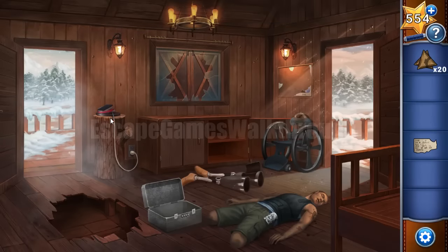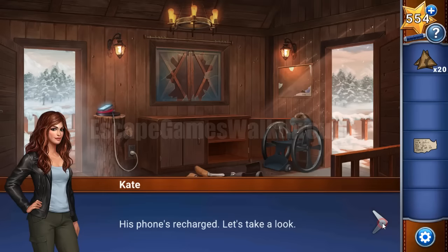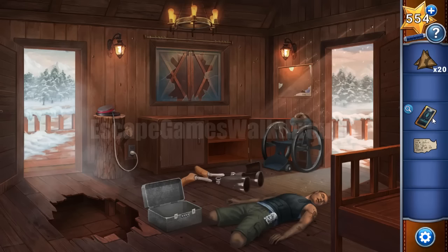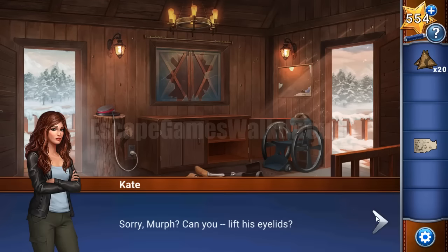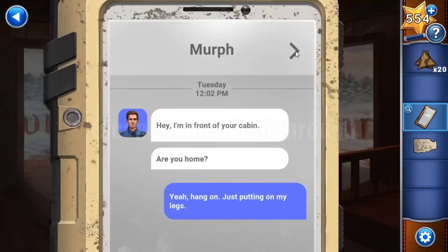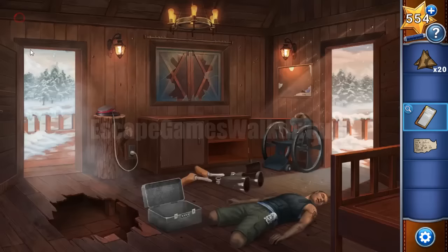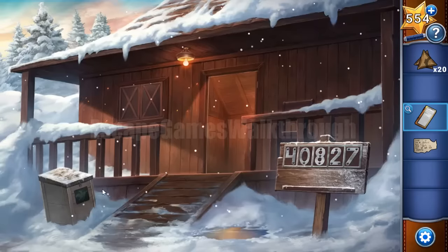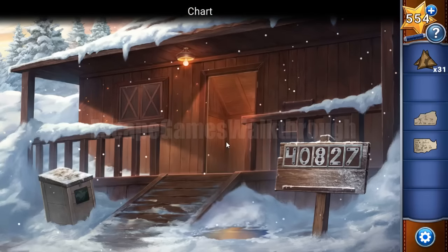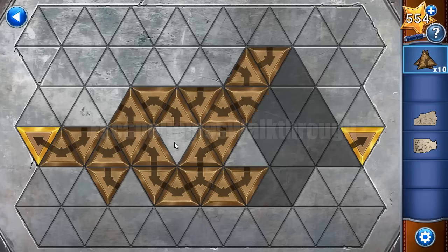The phone has a face detector to unlock. We need to use the admin face to unlock it, then read messages. Here we have a message about a package delivery, and the phone is used to unlock the box. Inside is one more set of triangles and part of a chart. Now we have 31 triangles — let's put them here and solve one more puzzle.